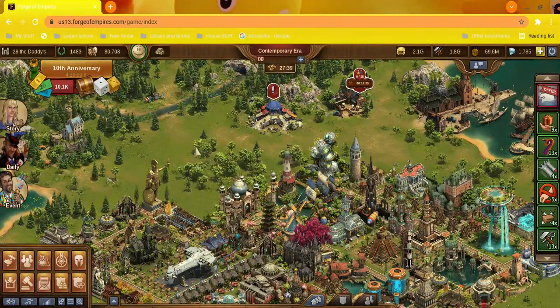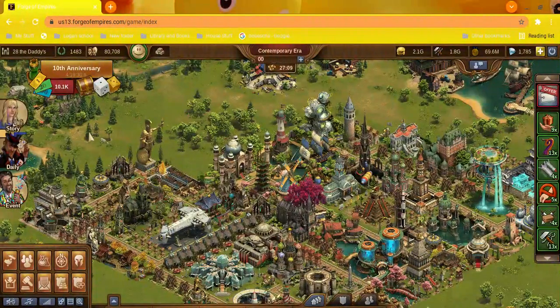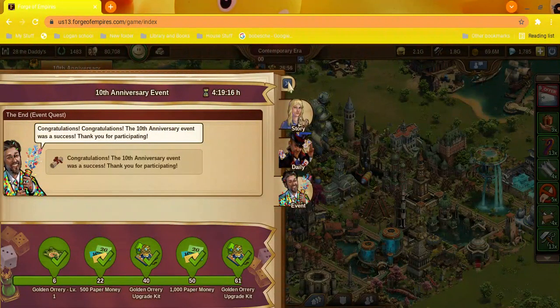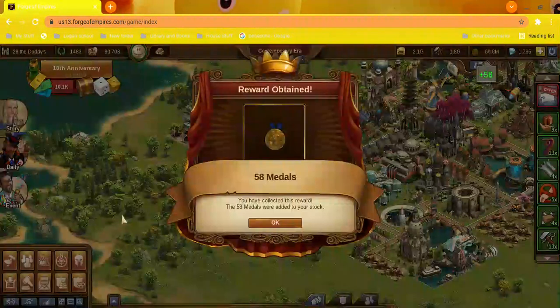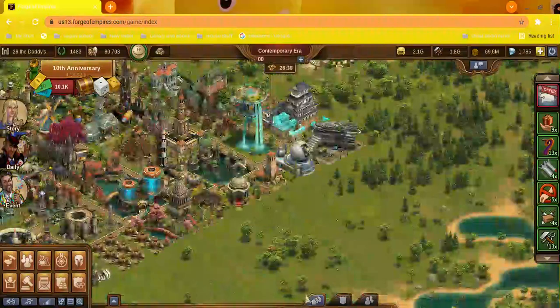Welcome back. It's the 10th anniversary of Forge of Empires and the event is almost over — four hours, 19 minutes left. I have 10,100 FOE paper money. The reason I have so much is I haven't been doing anything with it — I just do the event quests, collect it, pick it up around my city including gift boxes.